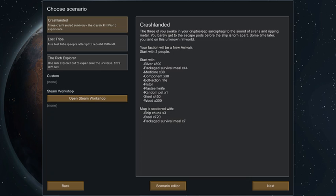Crash Landed. The three of you awake in your cryptosleep sarcophagi to the sound of sirens and ripping metal. You barely get to the escape pods before your ship is torn apart. Some time later, you land on this unknown RimWorld. This is the first scenario — Crash Landed. You start with three people and a decent amount of supplies, making it a good starting point for those just getting into the game.